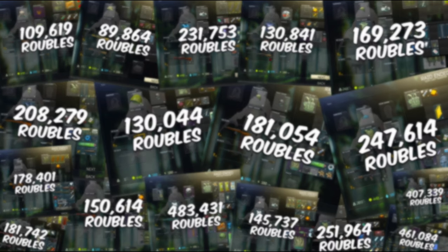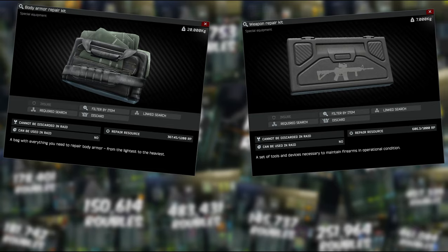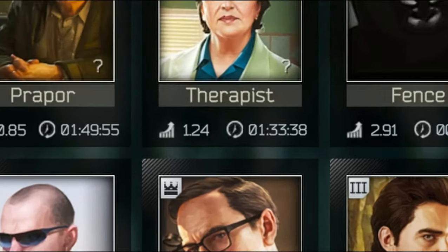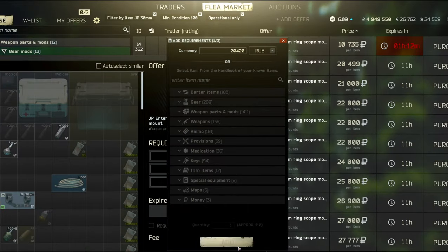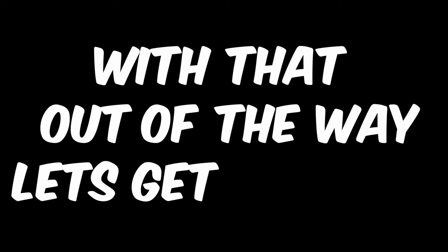To prepare for this video, I recorded 17 runs totaling just under 3.8 million rubles, or roughly 220,000 per run. I use my armor and weapon repair kits to repair all armors and weapons, then sell the armors and clothing to Ragman, weapons and attachments to Mechanic, and the rest to Therapist. Of course, you can maximize profits by selling certain items on the flea market. Normally I would sell weapons and attachments to Peacekeeper to get dollars, but for this video I wanted everything in rubles. With that out of the way, let's get started.